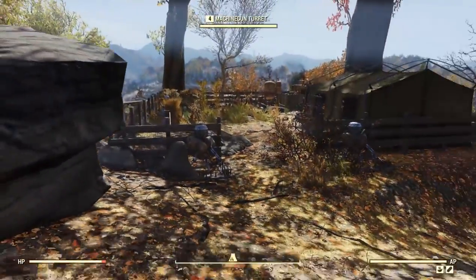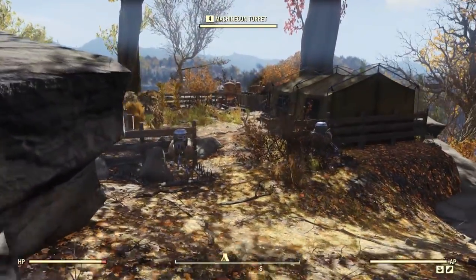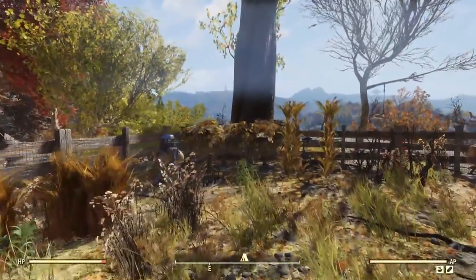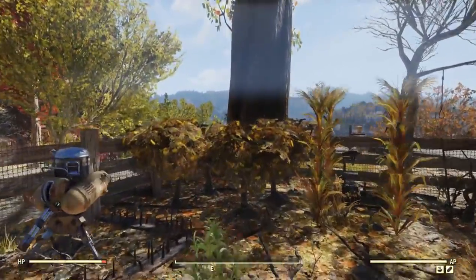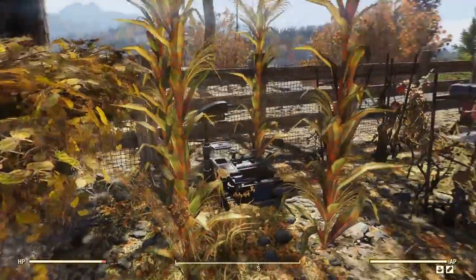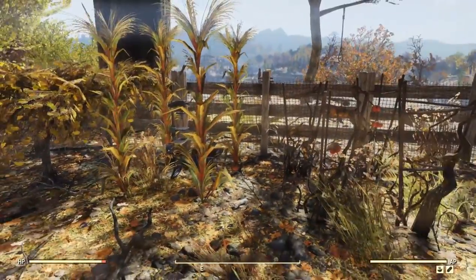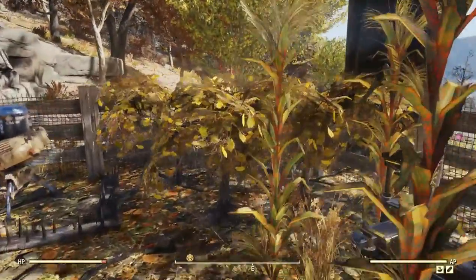So let's do a quick guide. This is kind of my early game setup - this is how it looks. Obviously there's the basic stuff. In Flatwoods, make sure you pick up some mute fruit and some corn. I believe there's mute fruit, corn, and tatoes there, and you can pretty much get everything you need right there.